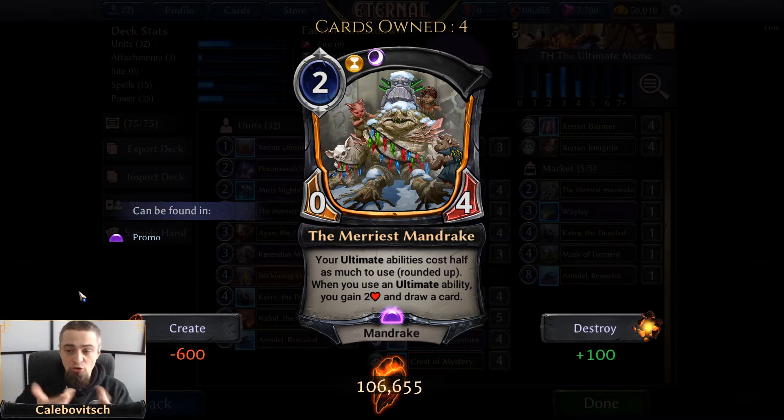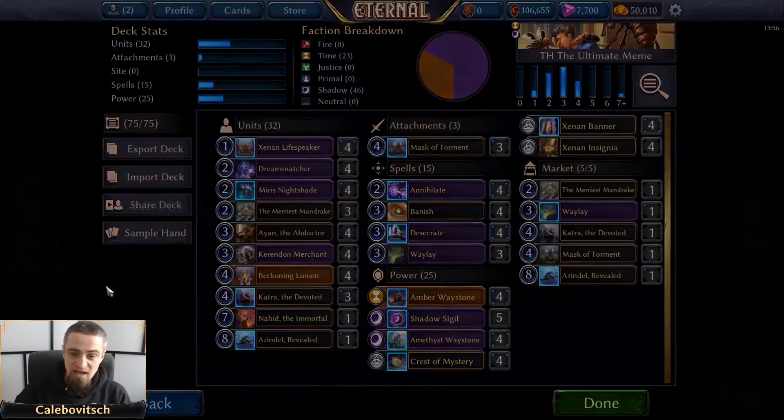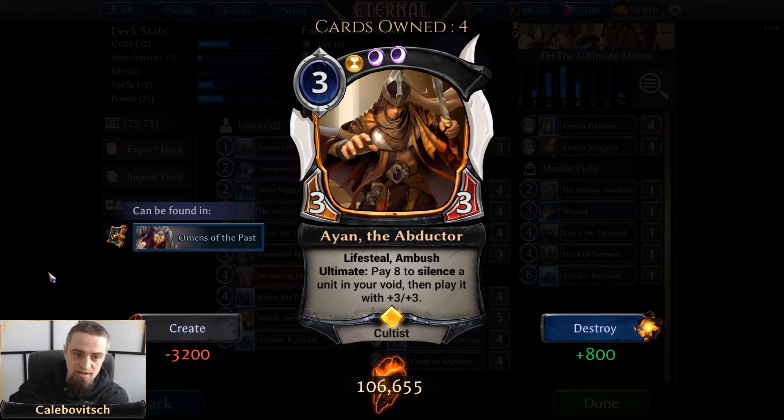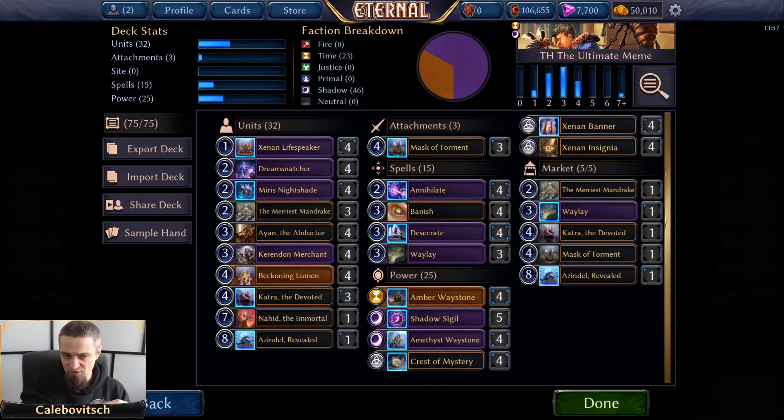Marius Mandrake is the cornerstone of this deck, and I'm running three copies main because I have a fourth in the market. Next up is Ayan the Abductor — a three-cost Time/Shadow/Shadow 3/3 cultist with lifesteal and ambush, and an ultimate. This unit has both parts needed for this deck: gaining health and having an ultimate ability. The ultimate lets you pay eight to silence a unit in your void then play it with +3/+3.